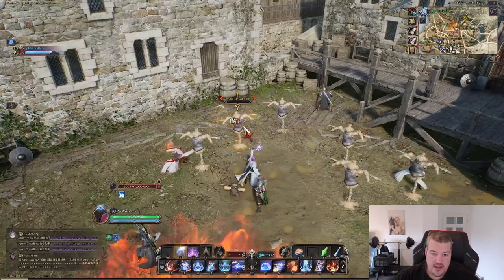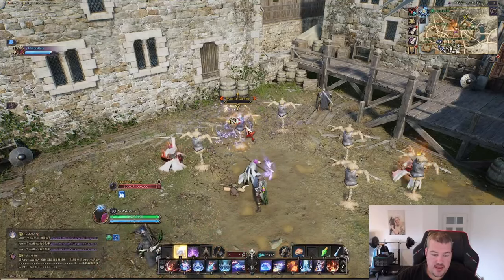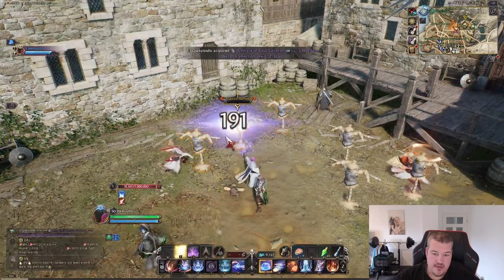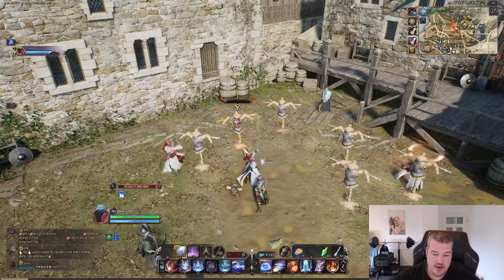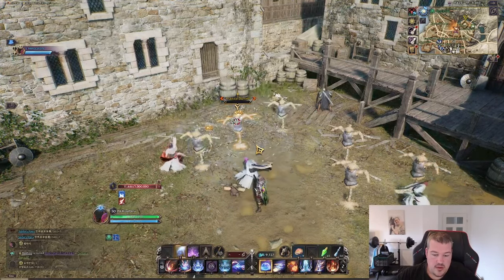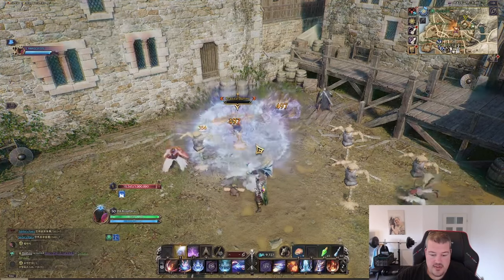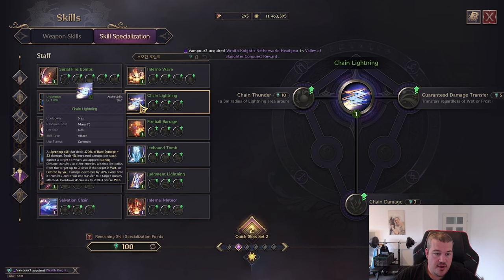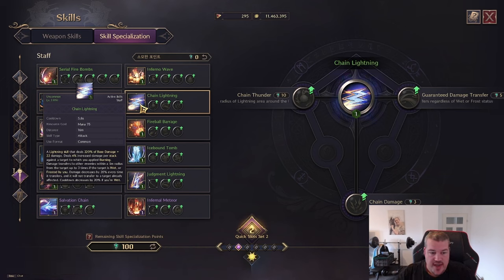For the Frenzied Lightning Wave version, it turns into a five meter AoE if frost is applied. So if you use Ice Spear and then cast it, you get an AoE attack — and you can see we got lucky with the second activation hitting, so we could cast it twice.